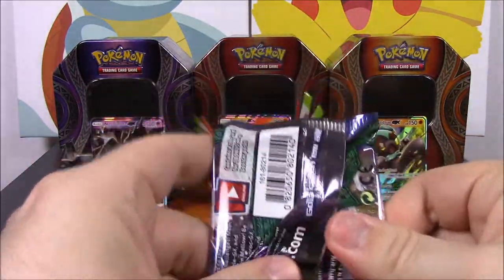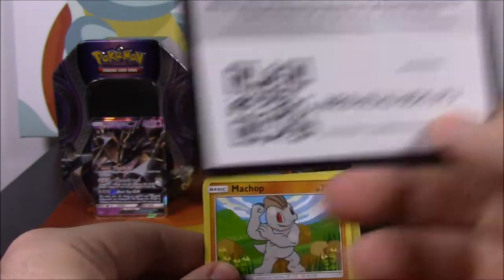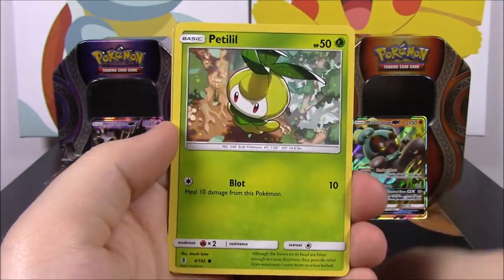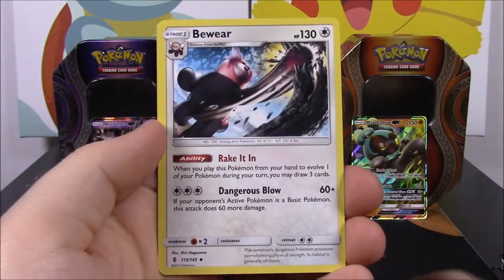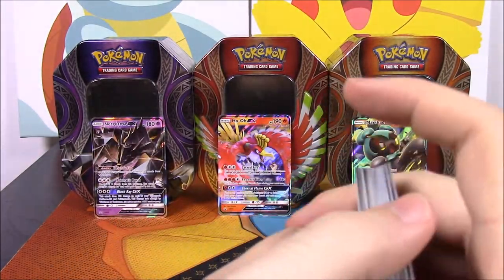Our last Guardians Rising pack with Kommo-o on the front. We've got a Machop, a Slowpoke, a Vulpix, Beldum, Petilil, Stufful Reverse Holo, and another Lilligant rare. Electric Energy, Bewear, a Kommo-o, and Choice Band Trainer. There's nothing really good out of that one, unfortunately.